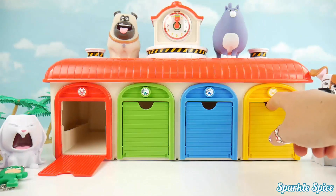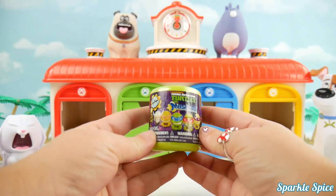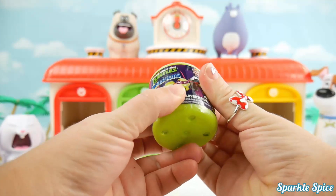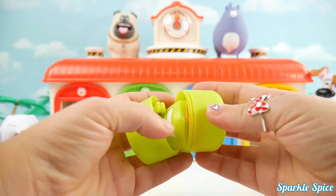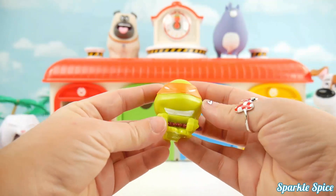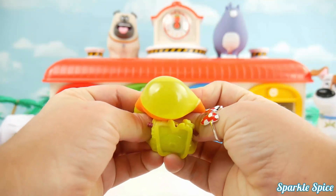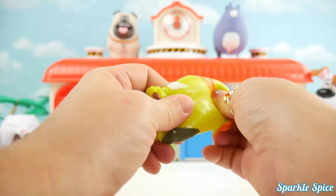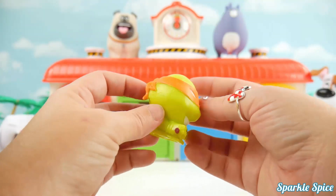Now it's time to look inside of this yellow door. What was that? That's a Ninja Turtle's Mashem. Let's see which Ninja Turtle character we've got. Opening up — I see Michelangelo! He is so squishy. Let's give him a squeeze. What a big bubble! And another one. He is super stretchy. I love the shell on the back.